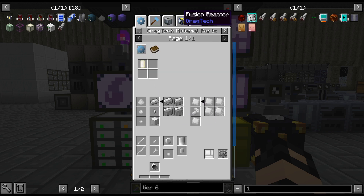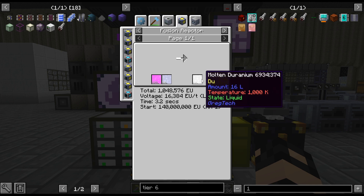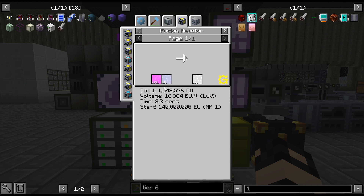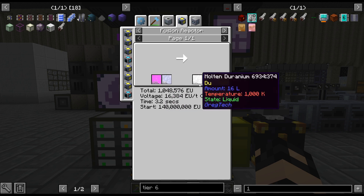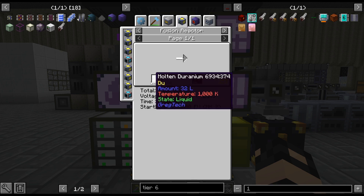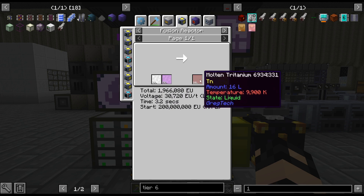Molten Duranium with Titanium — actually, Molten Duranium plus Titanium equals Tritanium, that's right. And Molten Duranium also needs a Fusion Reactor, but that is a Mark 1. And lots of Radon, which is kind of a pain to get. So it looks like it's two and three: two parts Germanium, three parts Titanium gets one part Tritanium.